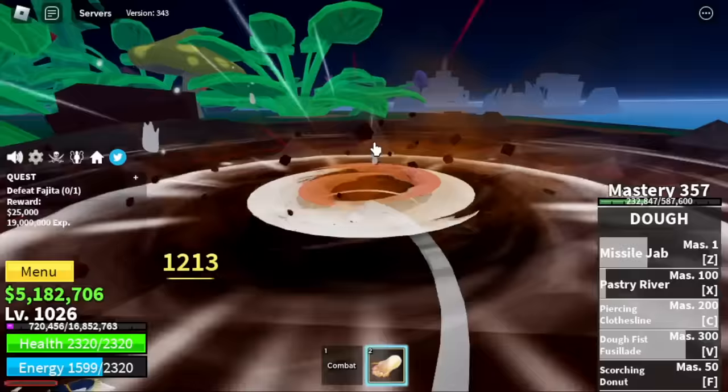Next area is the Cursed Ship — only one mob here: the Ship Deckhands. Elemental effect is at level 1288. We're going to grind here until level 1394. You can also do wall strat here if you don't have a fruit with elemental effect. Target: 1394.